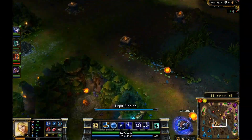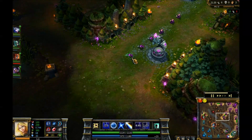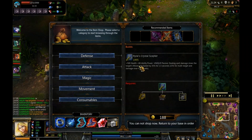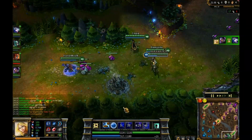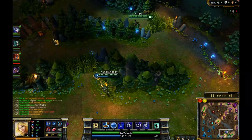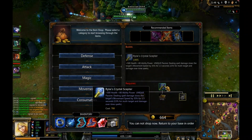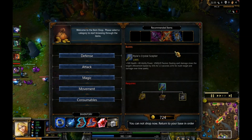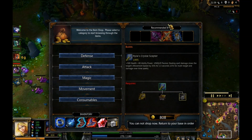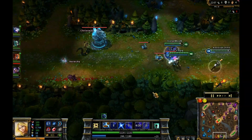I'm picking up the Giant's Belt. You're probably wondering what the hell is wrong with me getting Giant's Belt on Lux — well, this is going to go into Rylai's Crystal Scepter. That gives me 500 health, 80 additional ability power, and the unique passive is: dealing any spell damage will slow the target's movement speed by 35% for 1.5 seconds, or 15% for multi-target damage-over-time spells. Basically I just want to get some more health and be able to chase people down with that slow. That's why I got that.